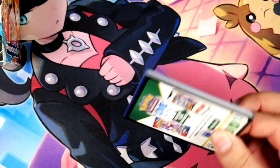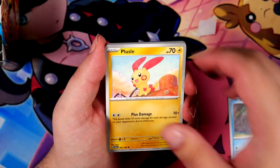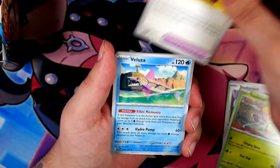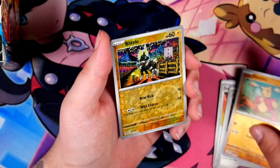I get lucky opening Ultra Premium collections, which is actually funny. I thought about opening the Zacian and Zamazenta Ultra Premium collection — the one with the golden cards. Problem is, first of all, they're very expensive. Second of all, the packs you get in those are actually really bad.